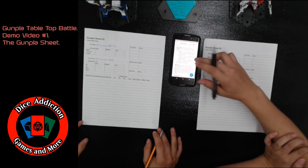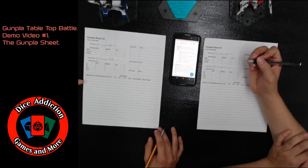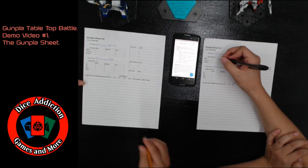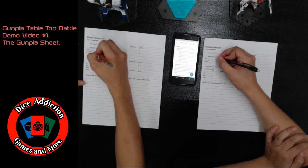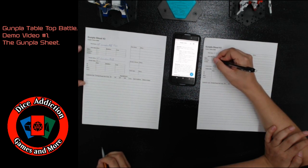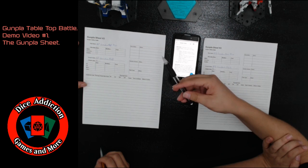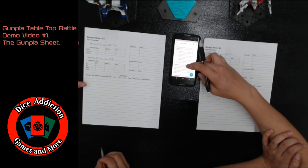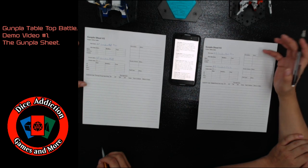Next, you're going to go down to your pilot stats. At the beginning of the game, you get five points to distribute between these three stats however you wish, and you're going to write that in the base section of the chart. For my M91, I'm going to go three evasion, one accuracy, and one melee. For Canon's NT Gundam Mark II, he's going with two melee, two accuracy, and one evasion.